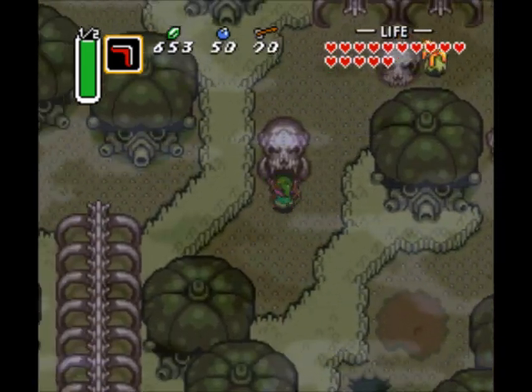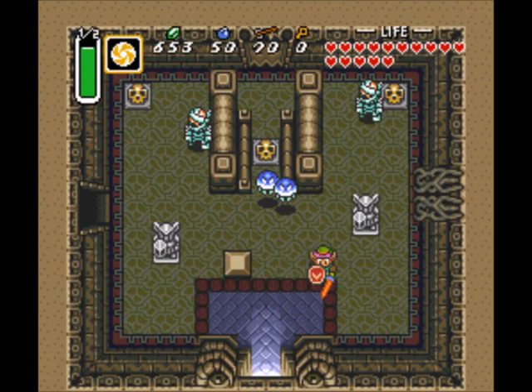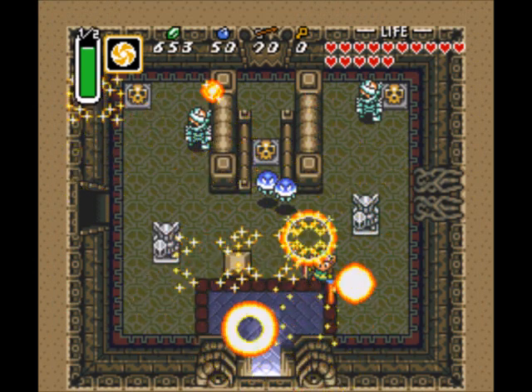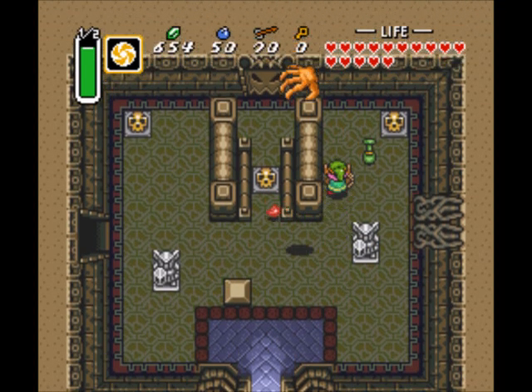Let's go explore the Skull Woods, or Skull Palace, whatever you want to call it. Let's go through this entrance first. We gotta get an item on this side first before exploring the other side of the palace. There's a lot of entrances to this dungeon, and I love using Bombos to kill my enemies.